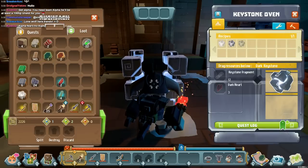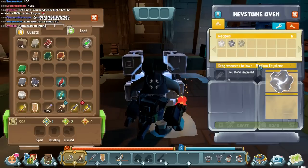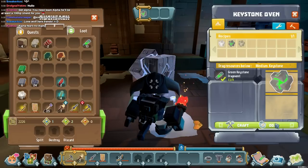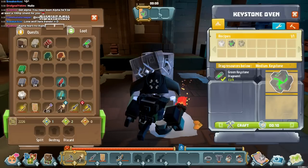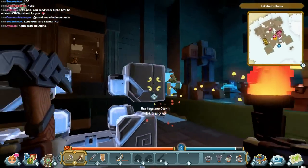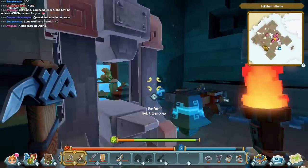We're going to start with a medium level adventure. I'll right click and craft it — you can see it takes time. Crafting things take time, but you have a crafting queue so you can queue up three things and then leave your computer while it works.